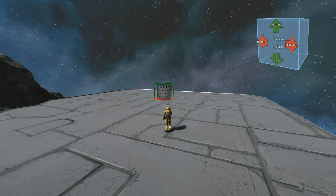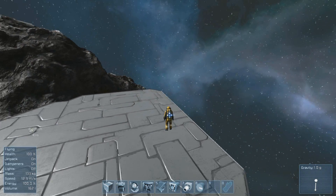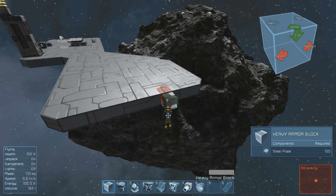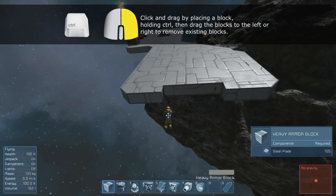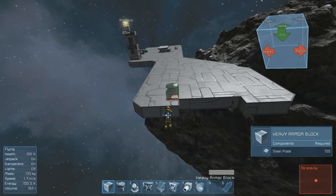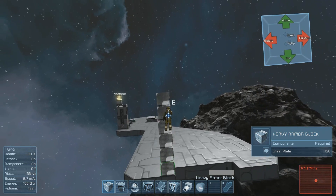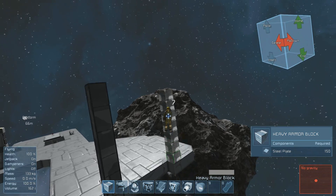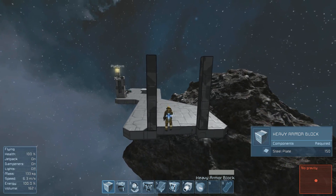Now we're ready to begin. Let's start by building at the edge of the platform. If you're building somewhere pre-constructed, make sure you give yourself at least one block clearance below where the door will sit. Clear a row of 5 blocks by holding control, right clicking, and dragging to either left or right. Afterward, create two vertical columns of 8 blocks high on both sides of the 5 block hole that you've just created. Just as a note, the platform is where the exterior of the door will be facing when this project is completed.